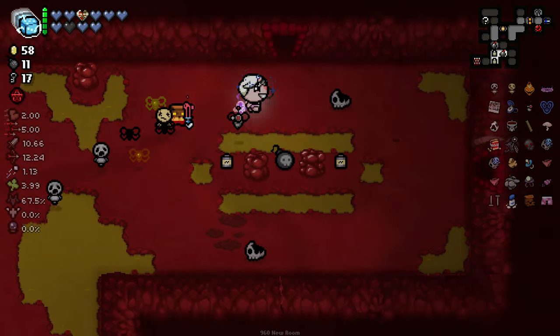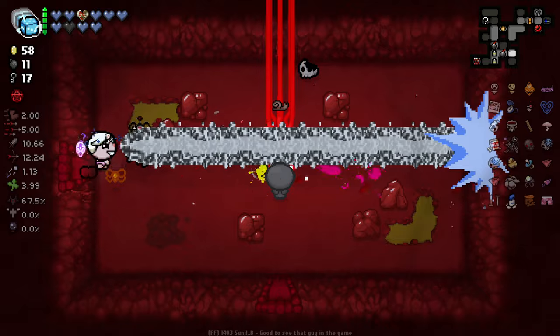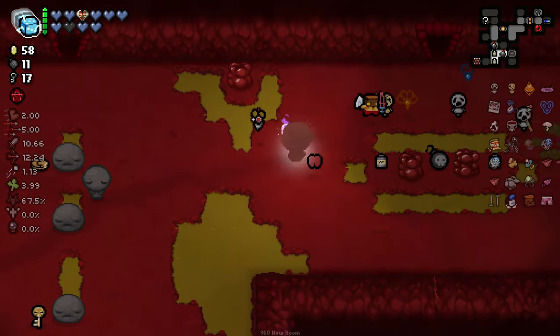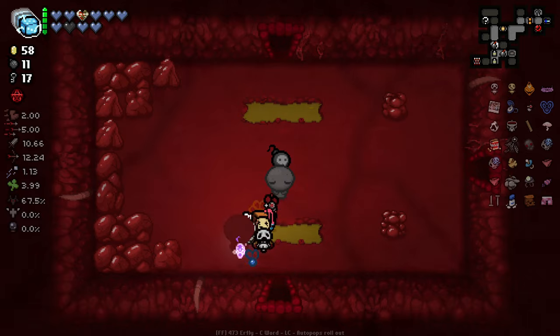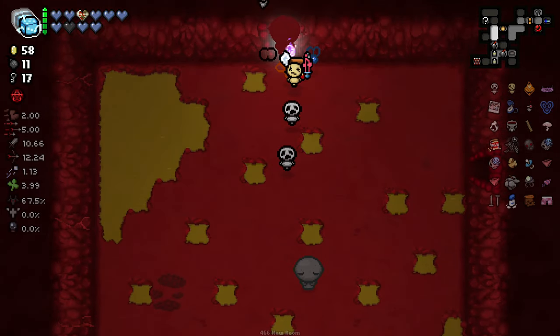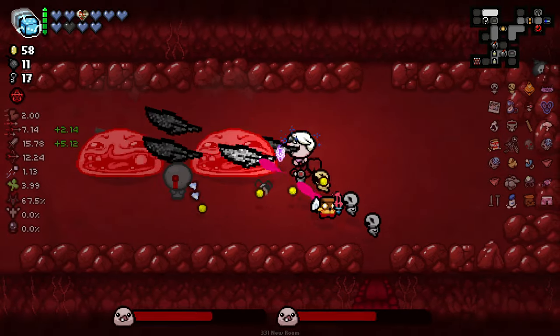We get a nice reprieve from some of these. Unfortunately we've gone the wrong way here. Spelunker's Hat being an absolute G to us, letting us know we went the wrong way. I love it - it saves you so much time having Spelunker's Hat and knowing when there's a dead end. I think that's such a massive advantage.